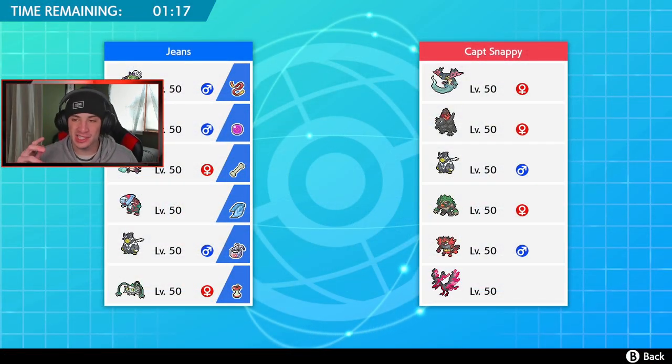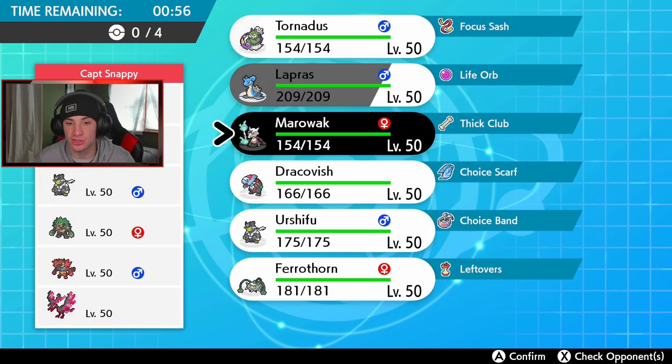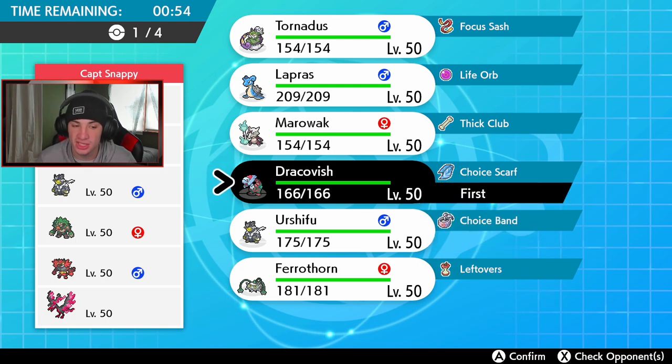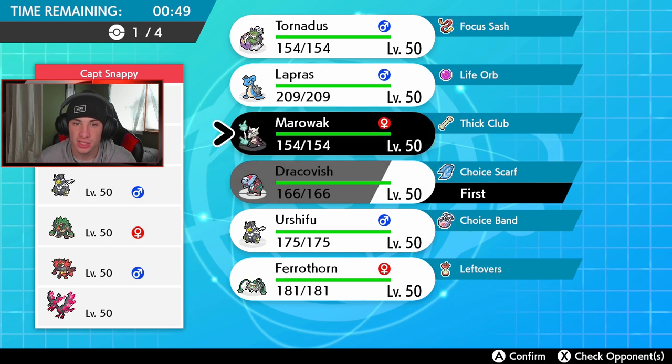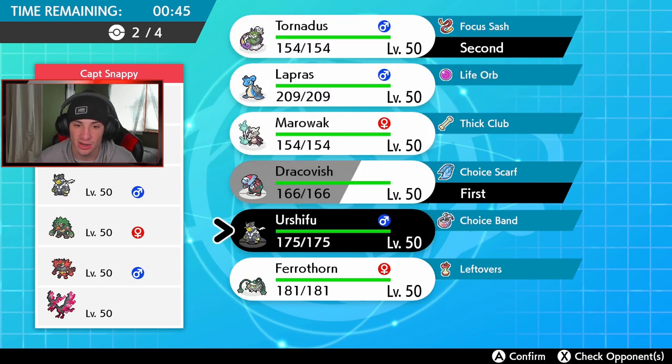Alright ladies and gentlemen, looking for our first win. This guy's team is looking pretty dope — he's got Galarian Moltres, which we know is strong, Dracapult, another beast, Coalossal which if it can proc Steam Engine Weakness Policy is ridiculous — he could do it with Urshifu and drop Rock Slide. I'm going to lead Dracofish just for that instance. I'll lead Tornadus and Dracofish, get off Tailwind early, and dump on that Coalossal.